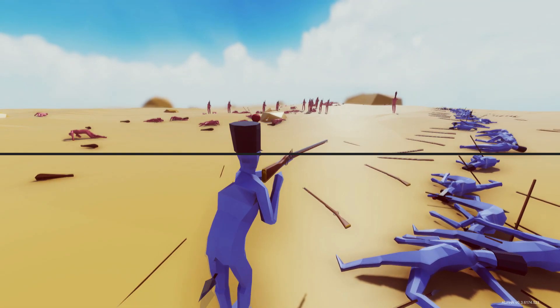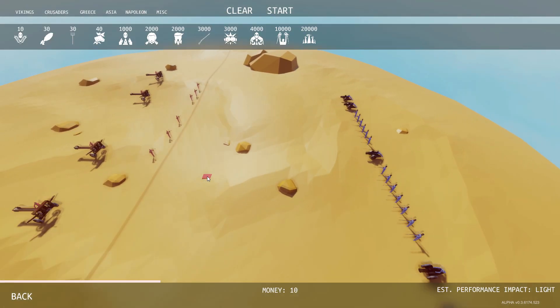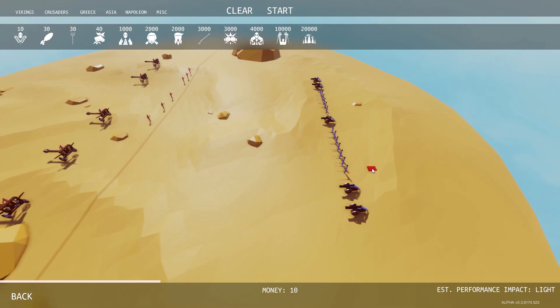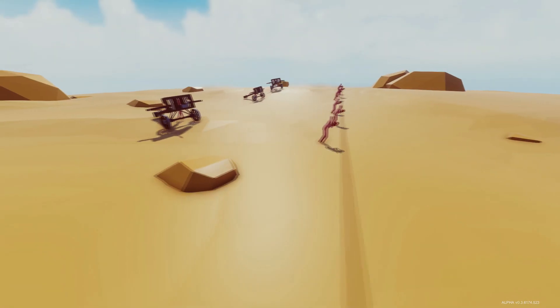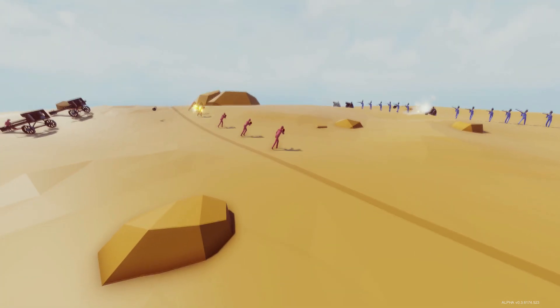Doesn't look like gunpowder will stand a chance. Let's see who can get the last shot — that is fantastic! Wow, this guy got turned into a freaking pin cushion. There's a lot of firepower — we're up against a whole slew of cannons and a bunch of musket users. I put down these ballistas just to try and mess with them a little bit, but I'm not really sure how well this is going to go off.